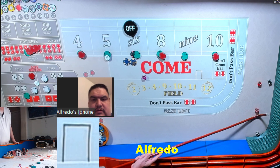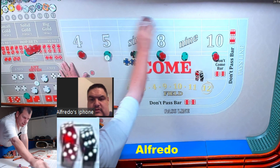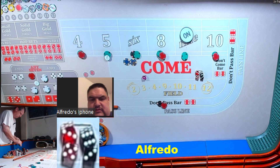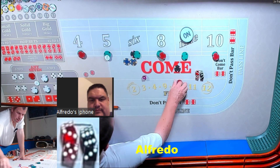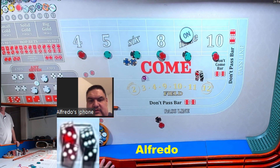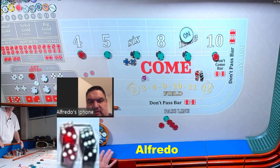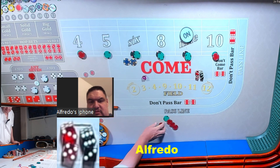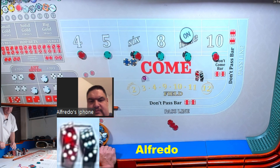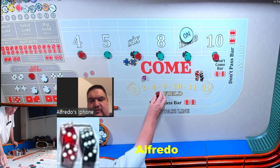We got a nine — six-three. Point is nine. 105 — press it to 100. All right, the 100 goes in the rack. Make the eight 150, and the six — make it 180, press it 30. What do I have left — 15? Put five in the field and give me ten dollars on the horn high yo.